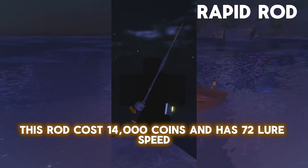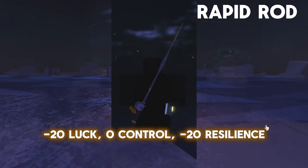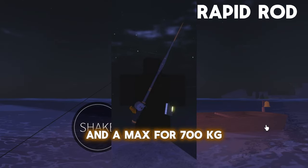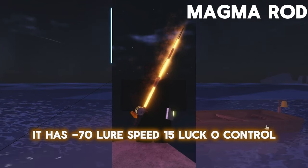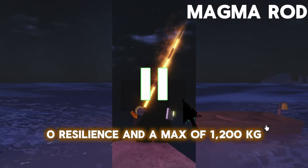This rod costs 14,000 coins and has 72 Lure Speed, 20 Lure Speed, 0.05% Control, 10% Resilience, and a max of 700 KG. This rod is obtainable by completing the Orcs Quest. It has –70 Lure Speed, 15 Lure Speed, 0.05% Control, 0.05% Resilience, and a max of 1,200 KG.